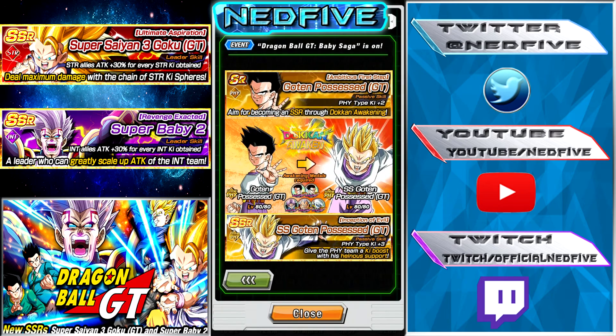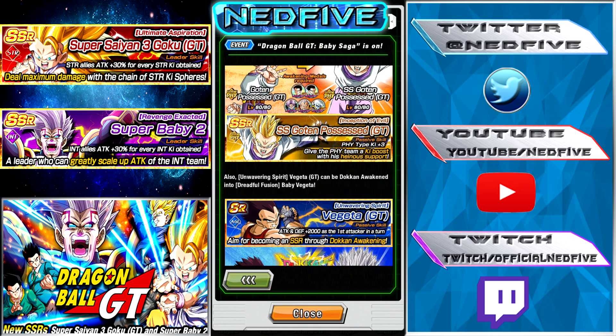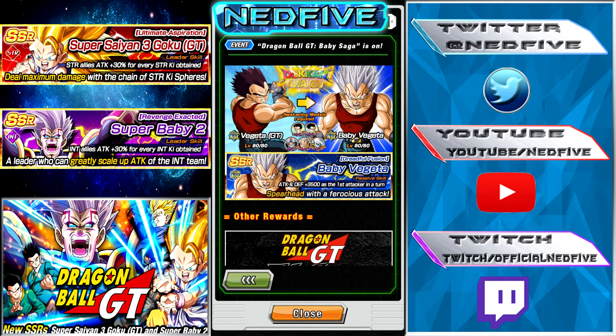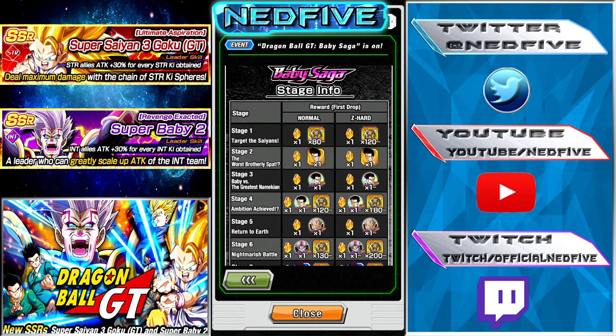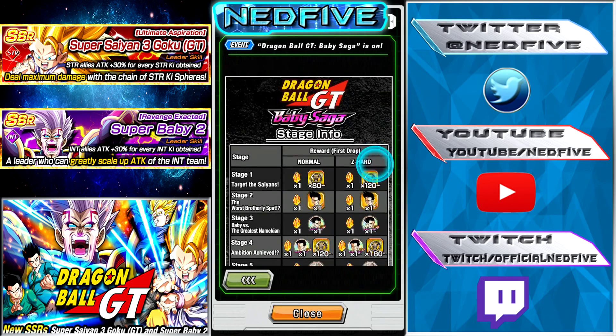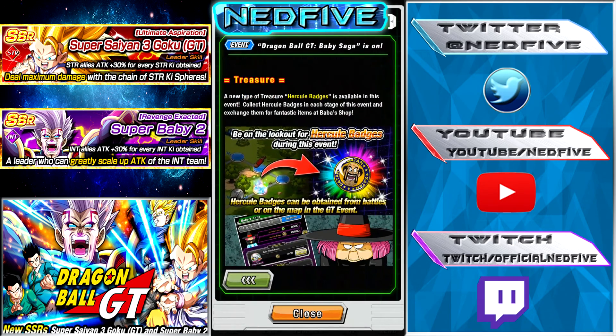You get two new characters: Super Saiyan Goten, who looks pretty sick — he does physical type Ki plus three, which is a pretty good passive — and then we've got Vegeta GT, or Baby Vegeta, who he awakens into. They're not too bad for SSRs, so definitely try to grind them up. The GT link is actually very effective against the Omega Shenron event, so that's something you definitely want to pick up. You get a stone for each stage and difficulty, so up to 20 stones on each one.